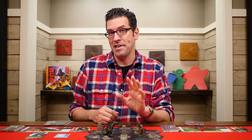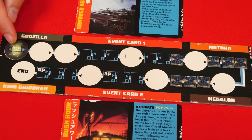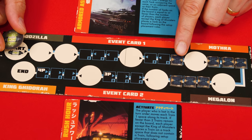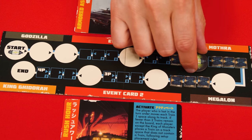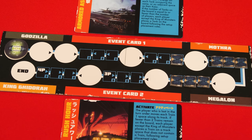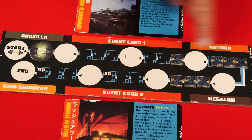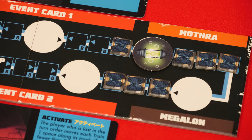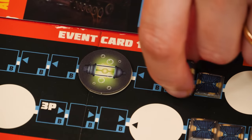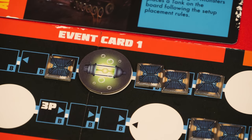Before starting a new round, check if the game has ended by looking at the damage track. If the oxygen destroyer marker and the small building tokens have passed each other on the track, the last round was the final round and the game is over; otherwise continue with a new round. At the beginning of each round (except the first), the oxygen destroyer phase simply moves the marker one space forward. As more rounds pass and more small buildings are destroyed, the game gets closer to ending. If the marker crosses the buildings during the oxygen destroyer phase, you still play the full round then the game ends. If small buildings destroyed during a round cause the marker to be crossed, play continues until the end of that round.